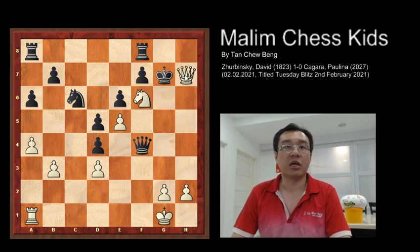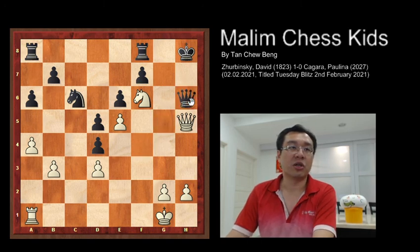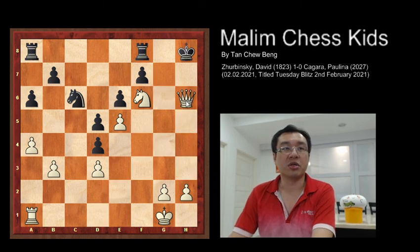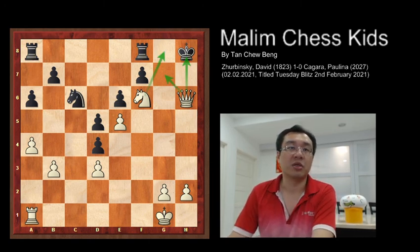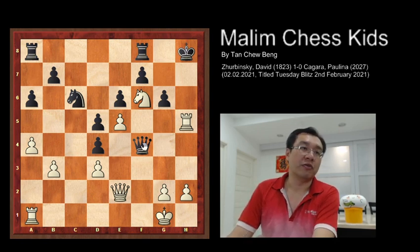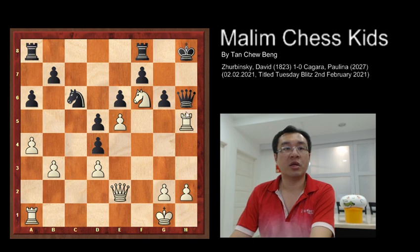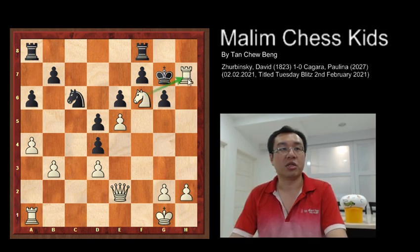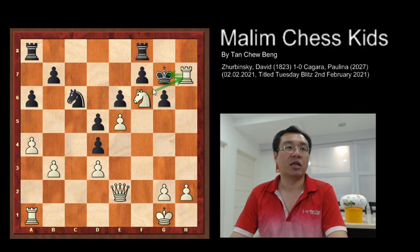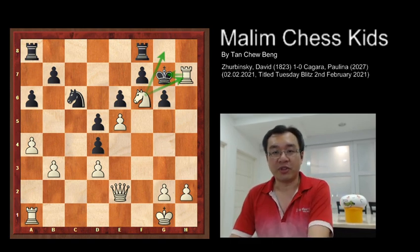There is nothing to block the check — the king is forced to move to g7. Now queen to h7 — checkmate in just 25 moves. Going back: if you block with the queen at f6, the queen just captures the queen and checks the king, and the king cannot move anywhere. If you block with queen to h6, the rook will capture the queen, and after king to g7, you have rook to h7 checkmate. The knight is protecting the rook, the rook checks the king, and the king cannot go to g8 as the knight is attacking that square.